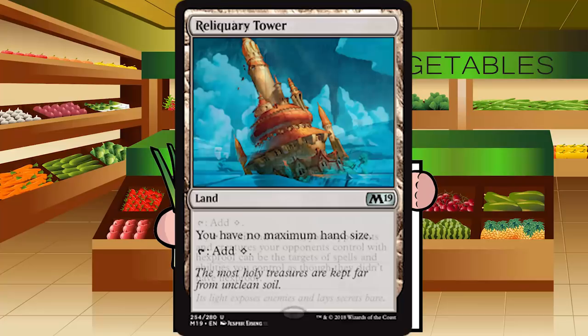Up next is Reliquary Tower — a land at uncommon. You have no maximum hand size; tap to add colorless mana. This is an F — you are lucky to have 7 cards in hand in limited, so having more is basically unheard of. You're just hurting your mana base. F for Reliquary Tower.